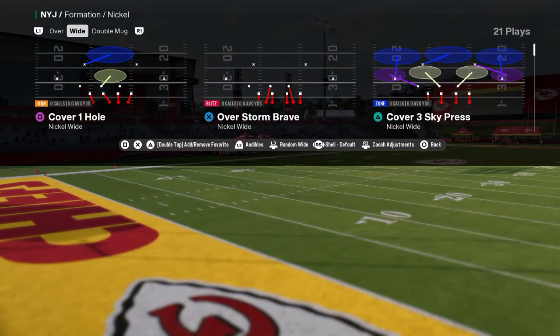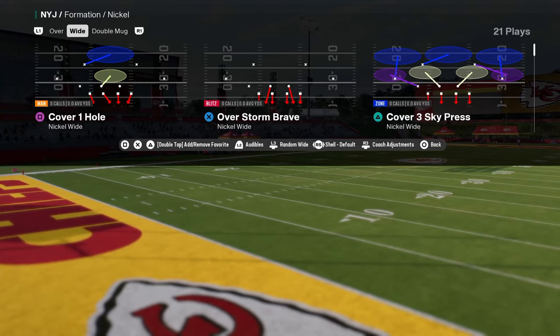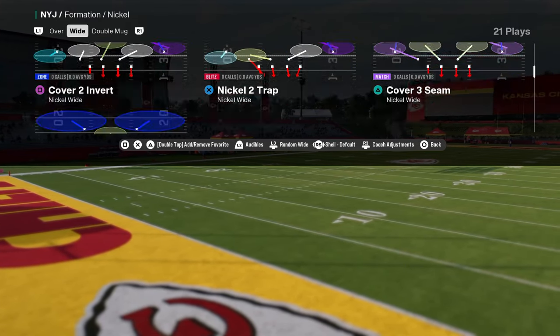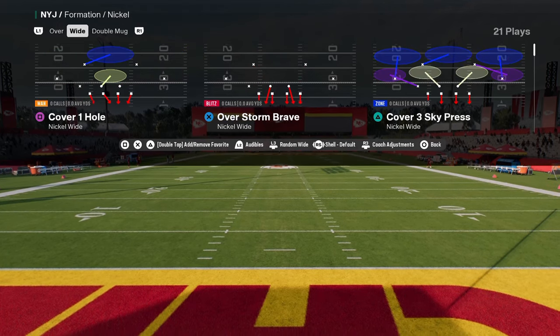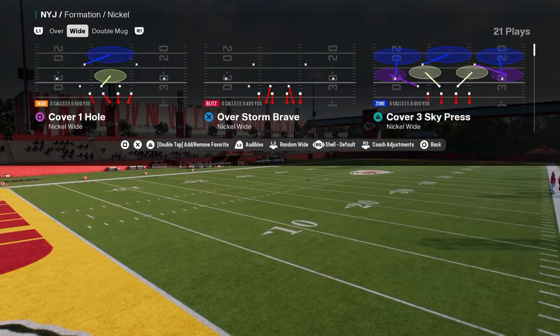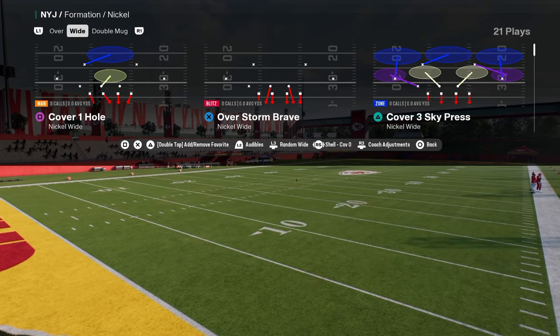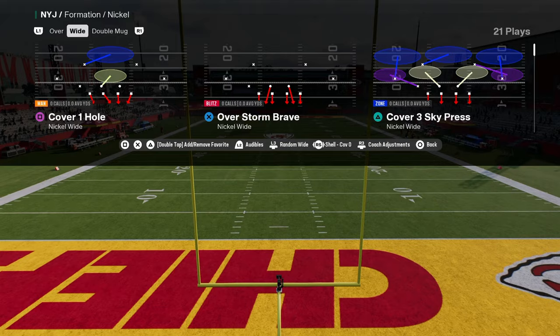You need to be in a play that has the middle linebackers blitzing or the linebackers blitzing. Overstorm Brave is the main play that you want to be in when running this defense — it's the best play for what we're going to be doing. We don't have to even touch the coverage shell; you put coverage shell to zero. That way, if you audible or whatever, you have it. Overstorm Brave is what we want to be in.